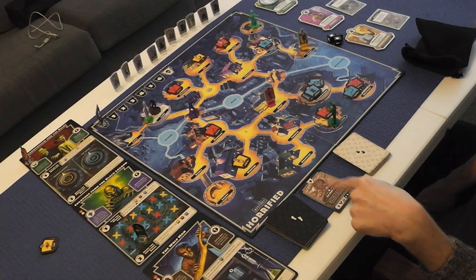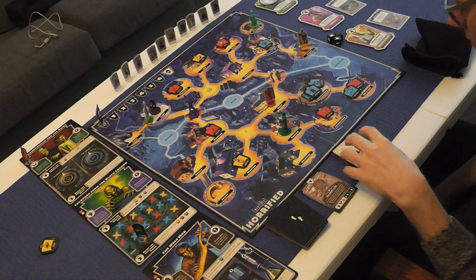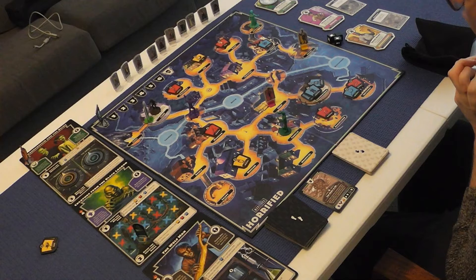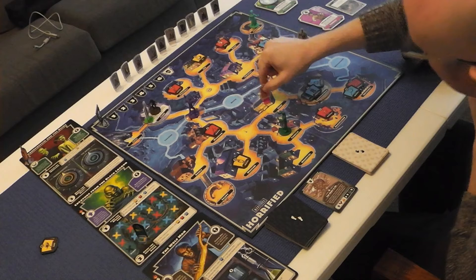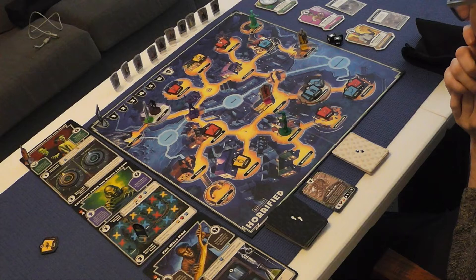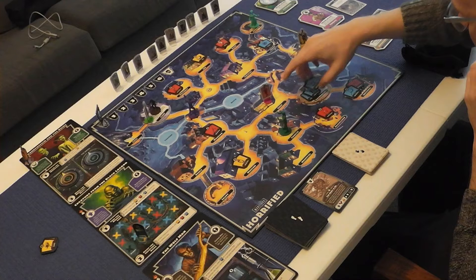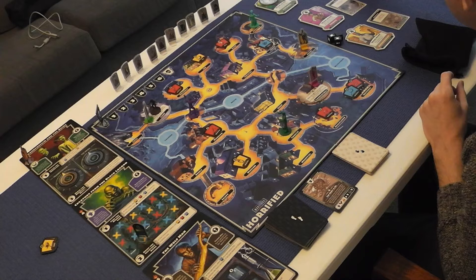Now my next character is the Courier. Their special ability is they can move to any space on the board as long as there's another hero there. The Explorer's in a bit of trouble from the Wolfman. I'll pick some items up — one, two — go over there with them and defend. Action one, action two, third action uses the special ability to move over there.